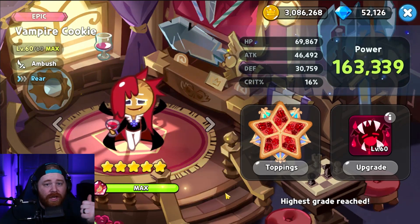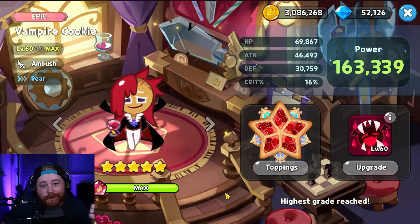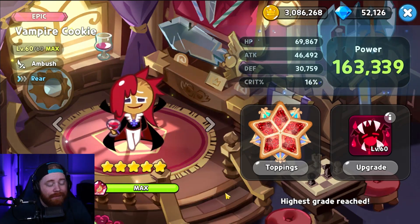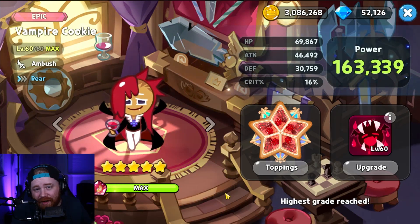Vampire is absolutely the best damage dealer for the overall guild boss battle and very good for sniping out cookies in the overall arena, especially at lower tiers. You can take out easy targets in the back line like the healer — Pure Vanilla, Herb, or Parfait — and then you pretty much have it in the bag. Same thing goes for specific boss stages: utilizing Vampire with DC in the slingshot benefits you tremendously over AoE damage dealers and does significantly more single-target damage on bosses.